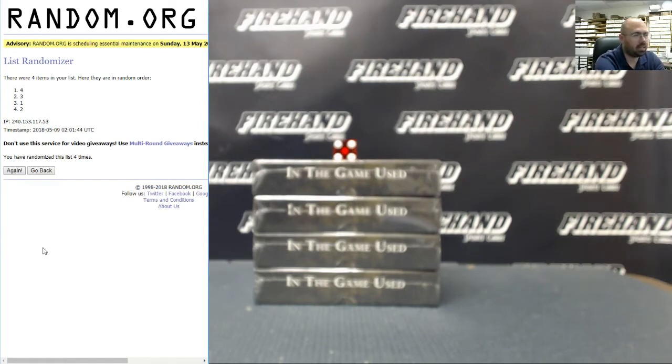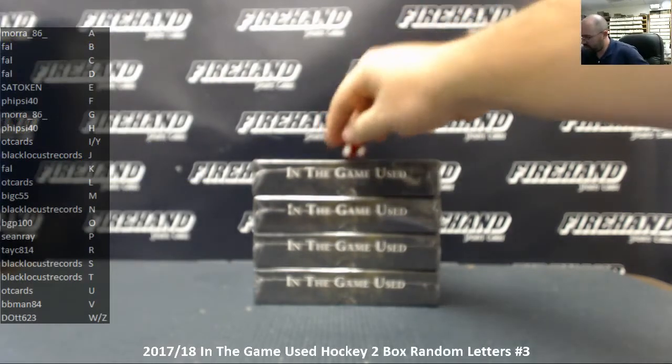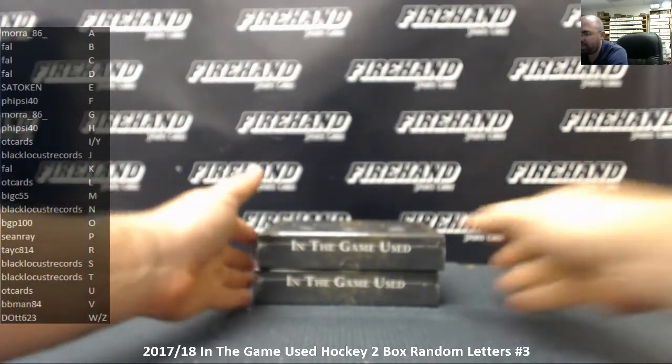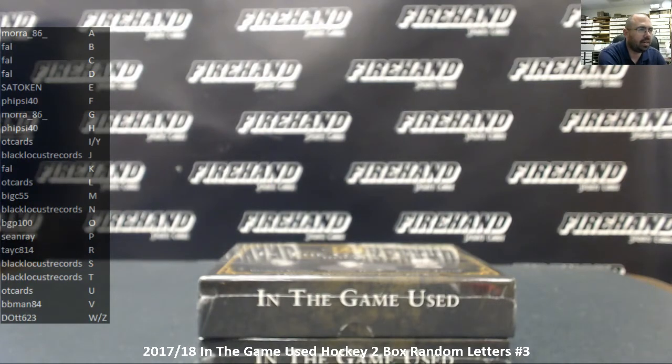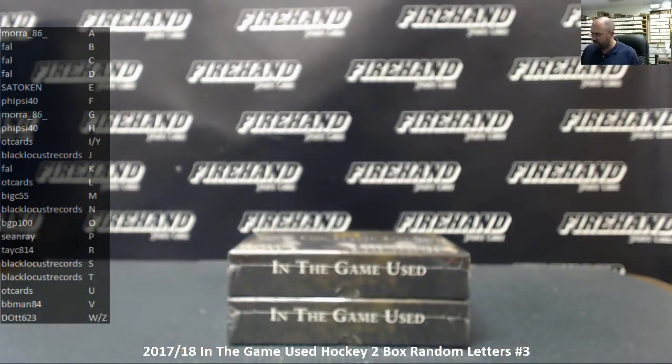We're going to do boxes four and three — the two bottom boxes. The two top boxes will be for random letters number four, of which I believe there's still a couple spots available. As of right now there's actually one spot left — I keep refreshing the wrong page. There's one spot left in random letters number four. We'll do that one after we do our Leaf Metal Football random teams number three.